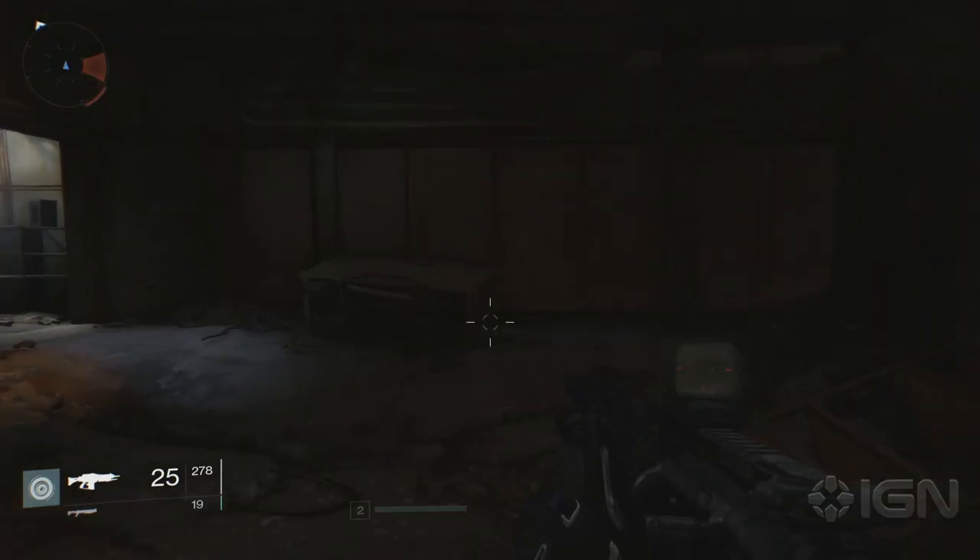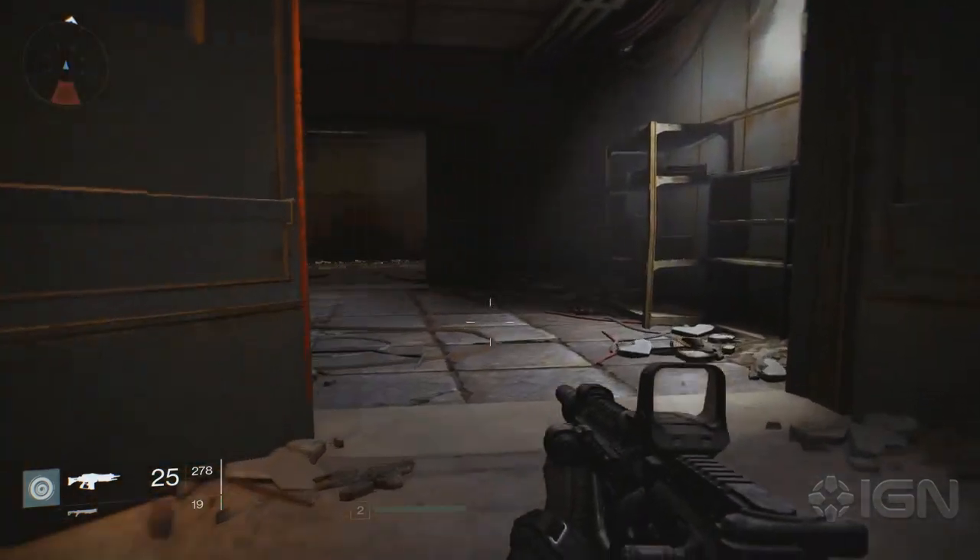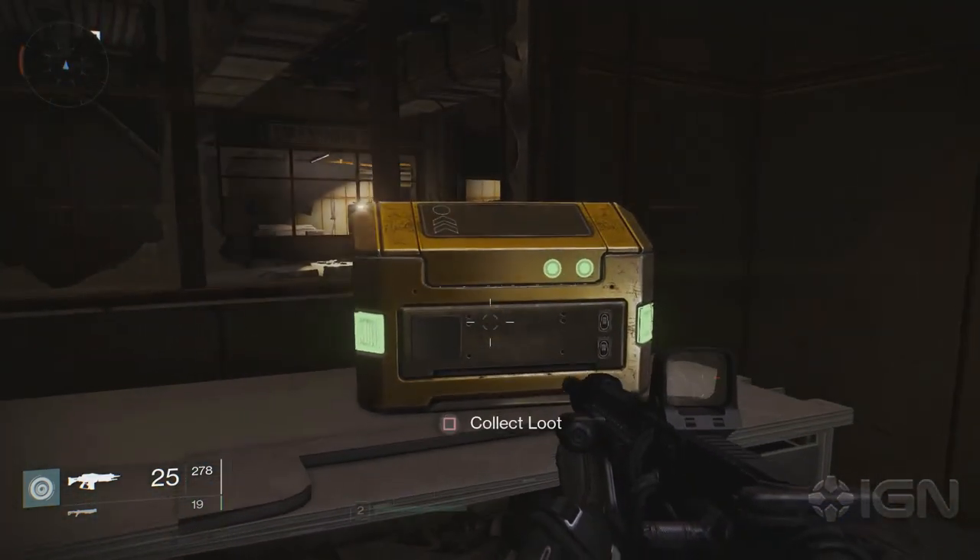First up, let's take a trip to Earth. The first gold treasure chest can be found between the Steppes and the Divide. Go into the building and it'll be sitting on a bench.